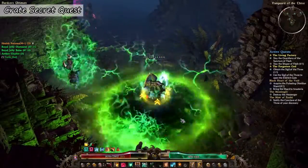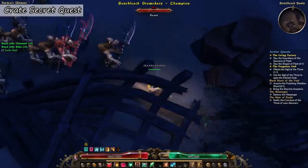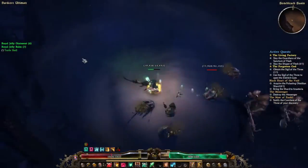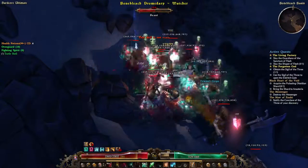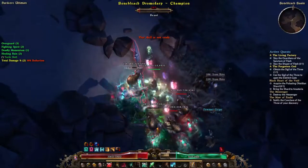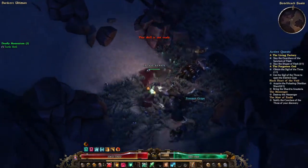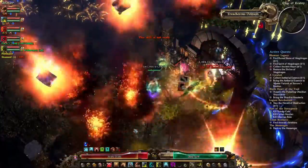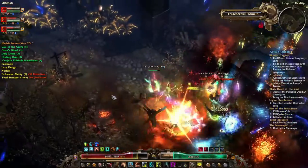Grim Dawn has a lot of easter eggs and hidden quests all around the world. One of them is Bonebleach Basin, which is an area locked behind a quest called the Crate Secret Quest. This area is located in the Forgotten Gods expansion, just north of the Carrion Docks. This area unlocks both guaranteed epics and legendaries, the dungeon called Edge of Reality, and finally the celestial boss Crate of Entertainment. This can only be done in Ultimate difficulty as well.